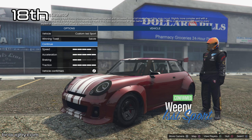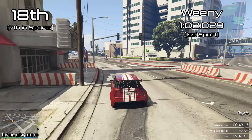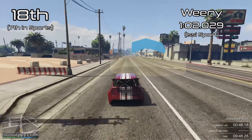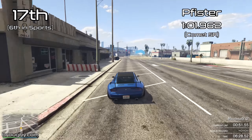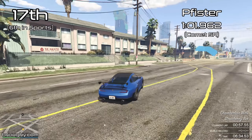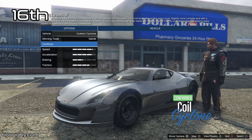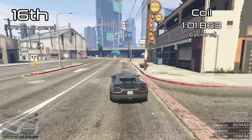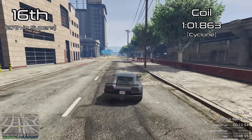We had Karen and now Ennis in 19th place, then straight into 18th place with Weenie utilising the Issy Sport. The name of the car featured is in the top right hand corner just below the lap time - I felt it was important to show which car is the fastest from each manufacturer. So 17th place for Pfister with the Comet SR, 6th best sports car, and then 16th place for Coil with the Cyclone. We're ranking manufacturers rather than cars in this one.